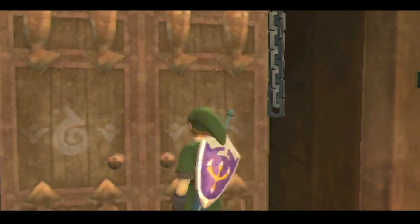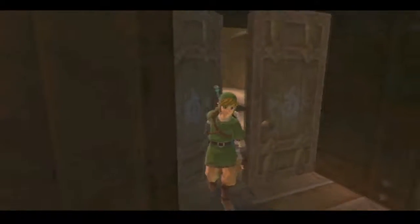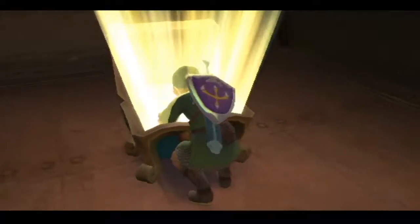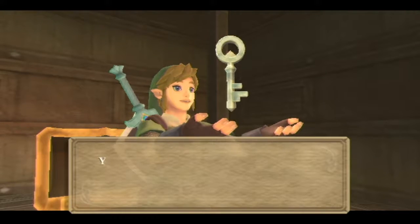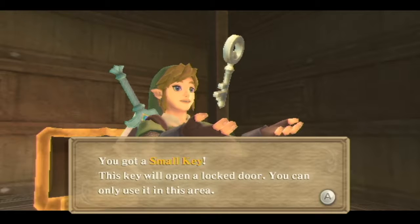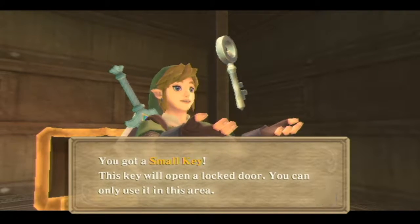Alright, is there anything in here? What's in here? What have we got? Present time, present time. Open the present, see what's inside. You know what that's from. You had an awesome childhood. You got a small key. This key will open a locked door. You can only use it in this area.